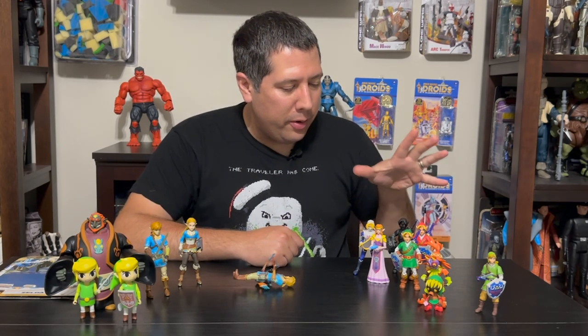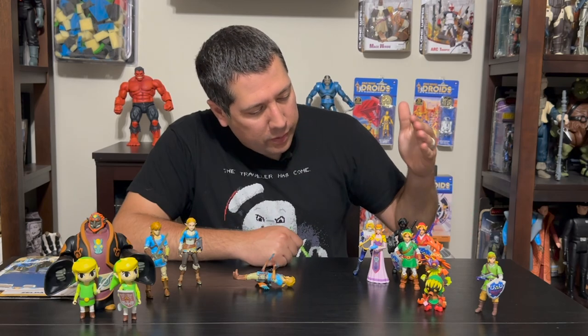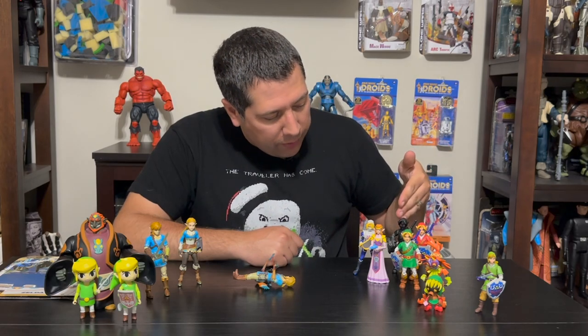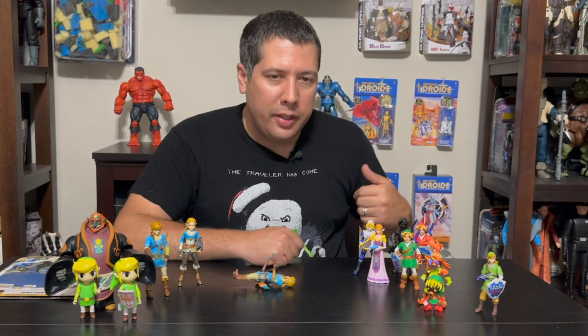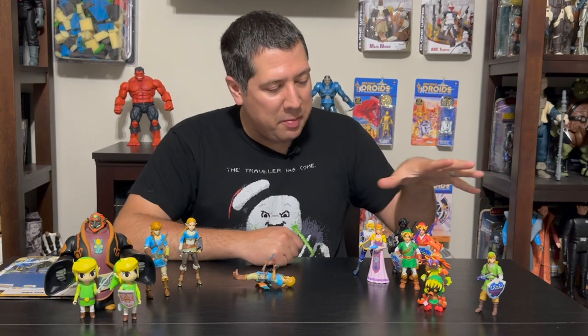And then we have the Ocarina of Time collection. So we have standard Link, Link with the fire tunic — they never made Link with the water tunic — we have Dark Link, Sheik with the Harp, and then Zelda with the Ocarina of Time. Kind of cool that they did most in this line.